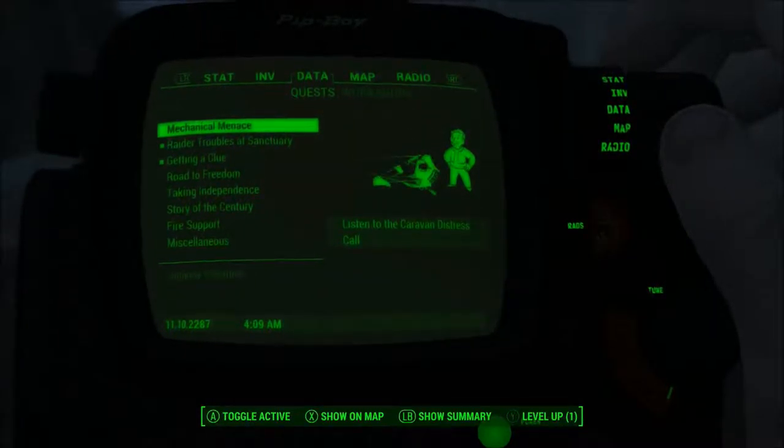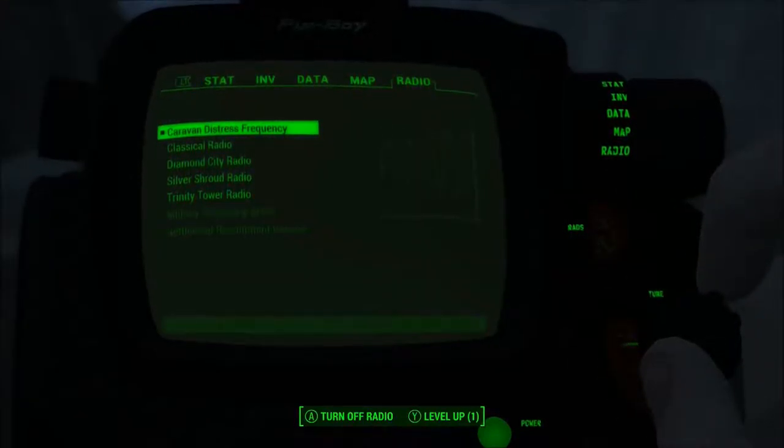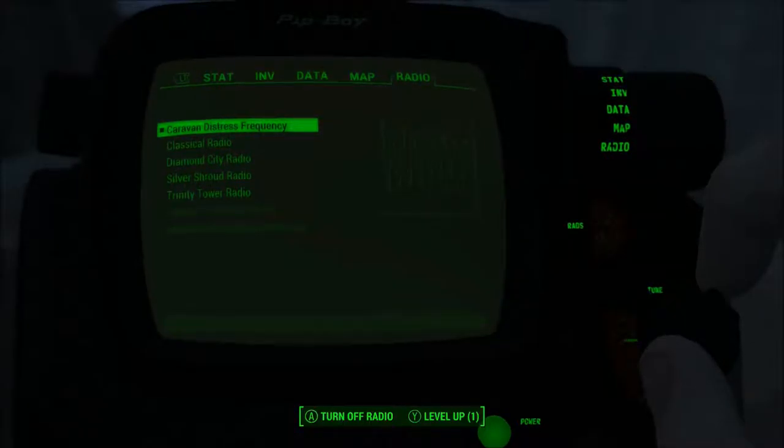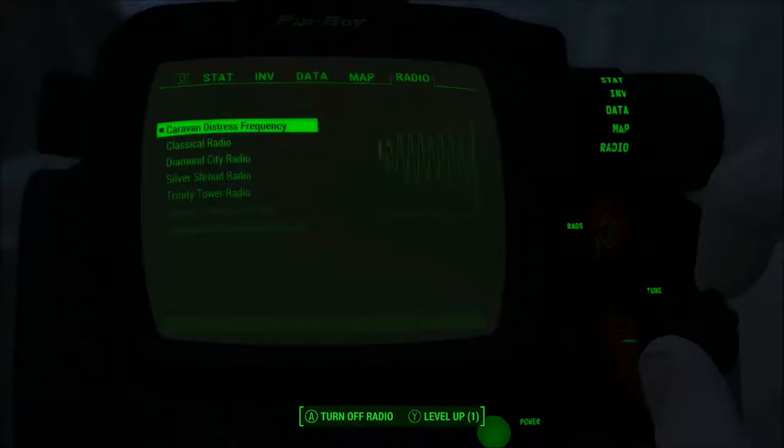Alright, when we left off we were heading to Park Street Station to head north from here. But it turns out we just actually hit a level that allows us to do Mechanical Menace — yay! But we need to listen to that distress call first if we're going to do anything. I should probably do that.